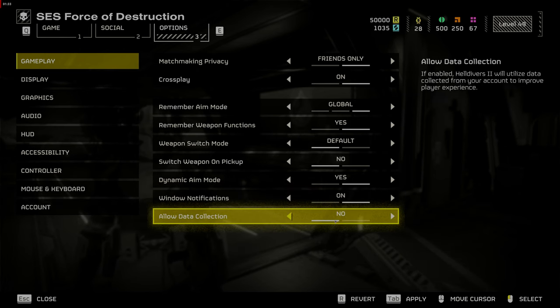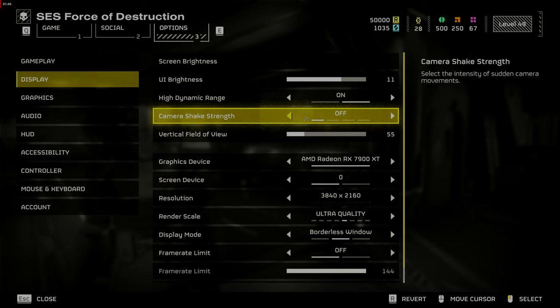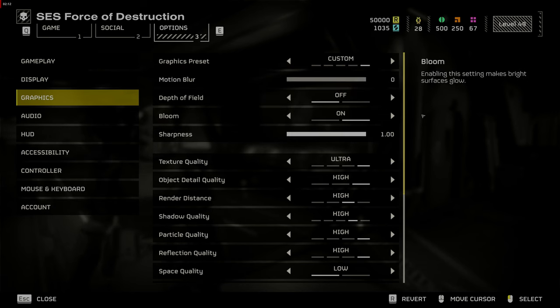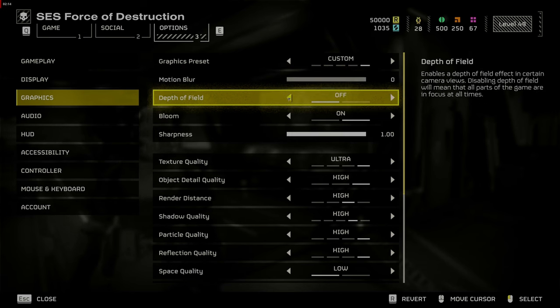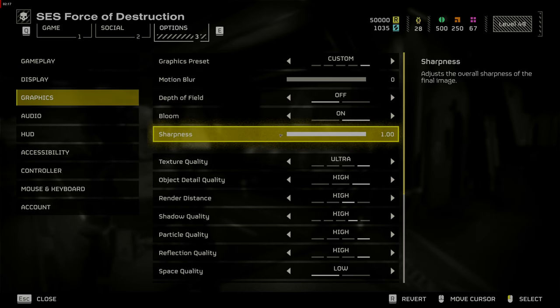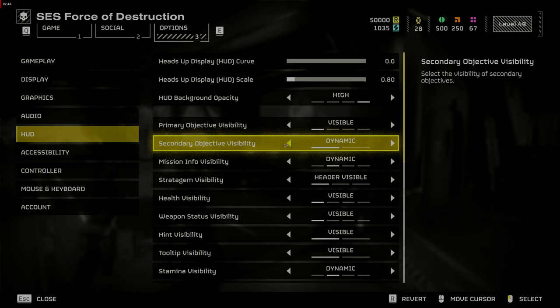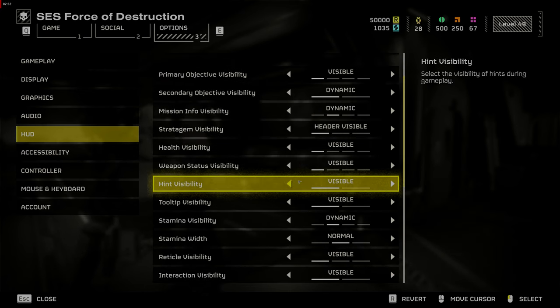Next, go to Display and turn Camera Shake off — explosions are intense and can make it hard to see clearly. Go to Graphics and turn Motion Blur off, set Depth of Field to Off, and Sharpness to Max. Then go to HUD. Set Primary Objective to Visible, Reticle Visibility to Visible — this will allow you to aim in third person. Set Sample Count to Visible, and Player Marker Visibility to Visible, which will help you avoid friendly fire. Turn on All Compass Markers to make call-outs with your team easier.